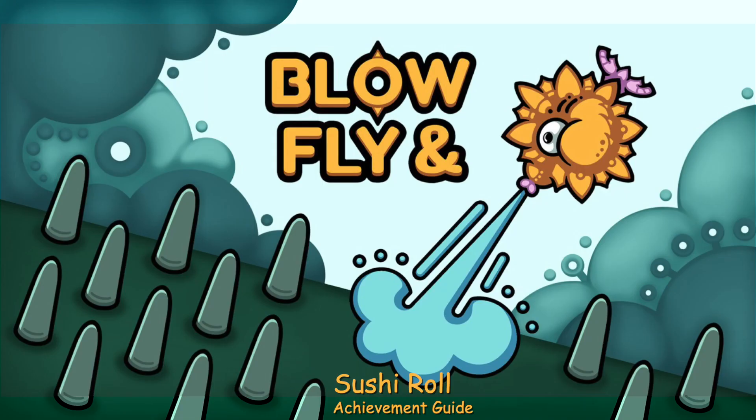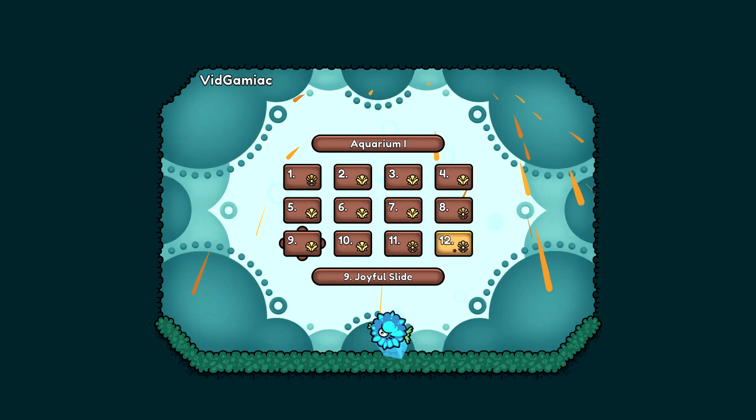Hey everybody, here from GimmeEgg.com. Here we are today back in the new title update for Blow and Fly, going for the Sushi Roll achievement. This is to die in a level without jumping.